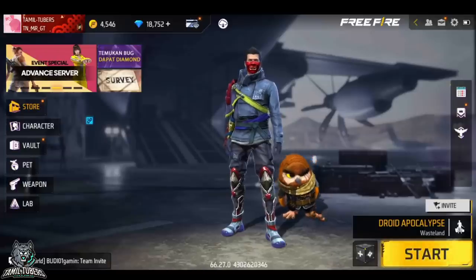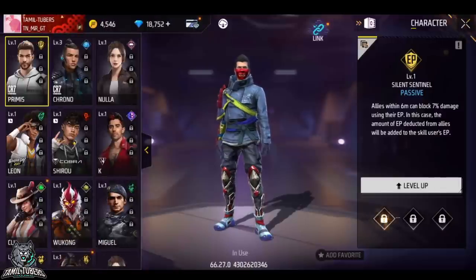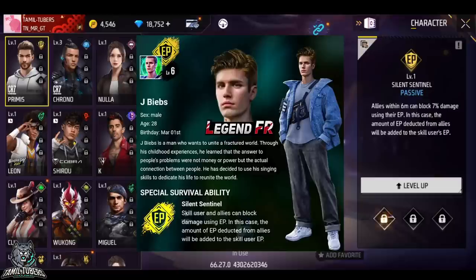Okay guys, let's see what Justin Bieber's character is. If you look at the face, you can see Adam's face. This is Justin Bieber's face. His name is Jay Biebs.